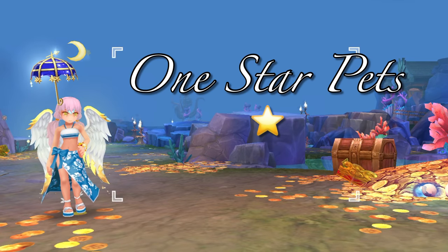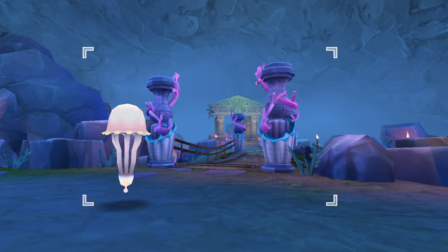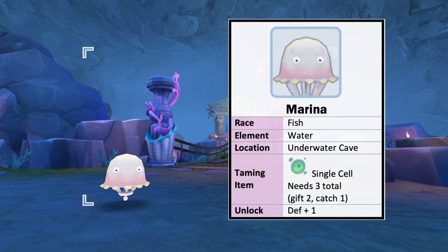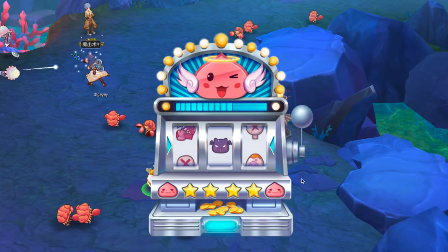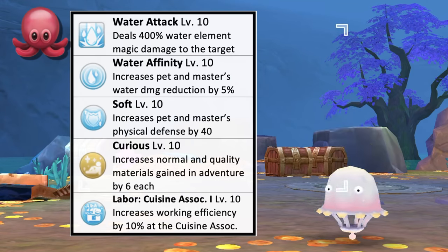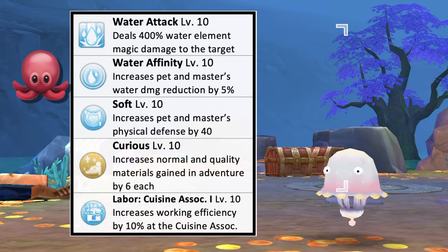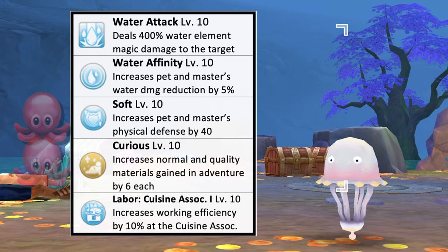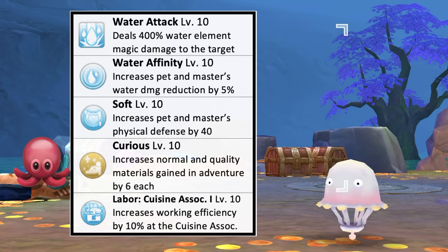Let's start with the 1-star pets. There are 3 one-star pets which can be caught in the field. First up, we have the Marina found in the underwater cave. It is a fish race and water element. To catch it, we'll need the Single Cell taming item which can be bought using 120 colorful shells. Gifted 2 times and use one for catching for a 100% catch rate. Unlocking this pet gives plus 1 DEX. Its offensive skill deals water element magic damage to a target. Having this pet by your side will increase your water damage reduction by 5% and physical defense by 40 points.